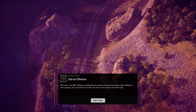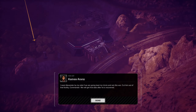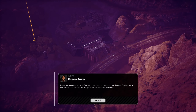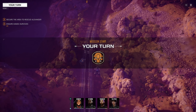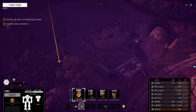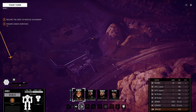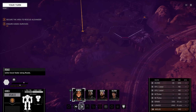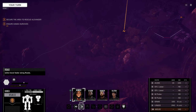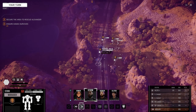Bad news — the APC holding Lord Madeira has already reached the facility ahead, so whatever we're going to do we need to do it fast. Alexander is our priority. There's a turret generator which means there are turrets. I can see one already — I'm trying to identify what kind. Let's hide behind this rock for now.